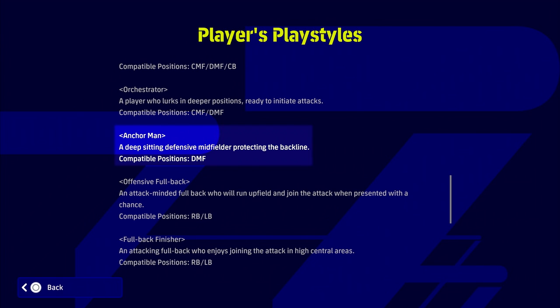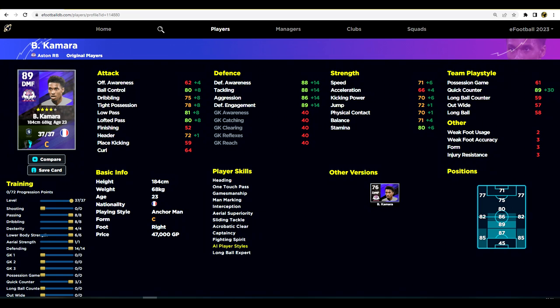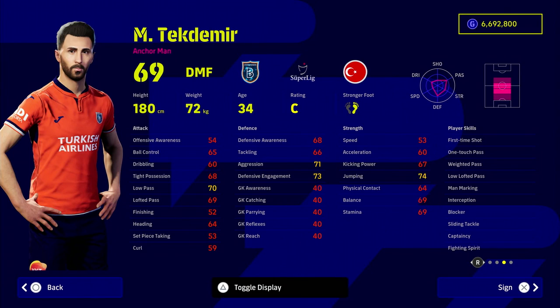We'll kick off with a budget option: Kamara. This guy is a monster anchorman. There are a lot of players that can play DMF in different roles, but these are specifically anchorman players and they're definitely worth putting in your squad, especially if you're playing a formation that suits it. You can pause the video on the training guides. Kamara plays for Aston Villa with a big future ahead of him. At 47,000 GP he's a good option — he has a lot of good player skills and really good defensive stats.